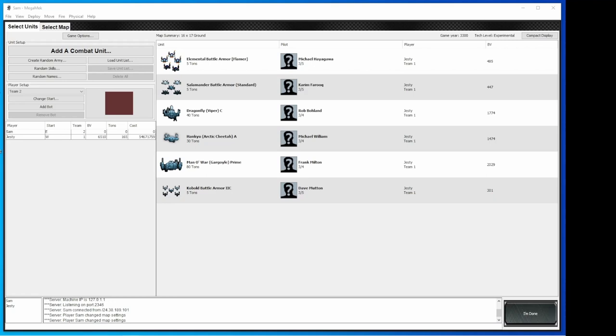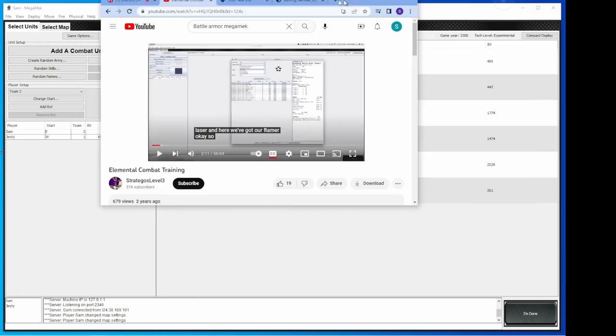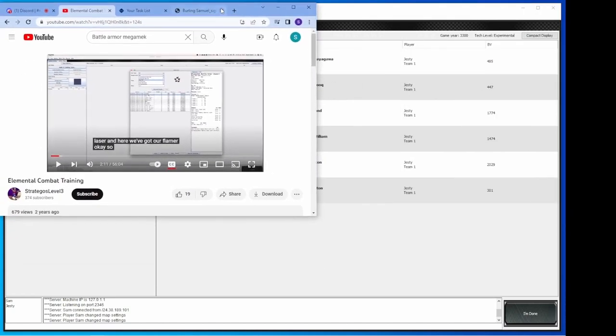Hey everybody. So one thing I do want to make note of — I'll make sure this is in the comments — there already is an existing Battle Armor video. I did a search for Battle Armor Mega Mech and one of the options that came up is Elemental Combat Training from Strategos Level 3. He does a great video, I highly recommend it. This is meant to be somewhat complimentary — some of the stuff is going to be exactly the same, but he goes into a lot more detail.